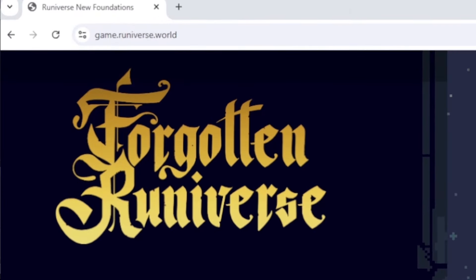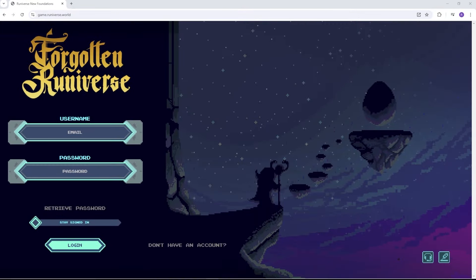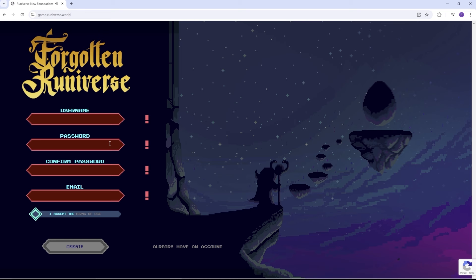To get started, head to game.runiverse.world and create an account. All you need is an email address and the game plays directly in your browser, so you don't need to download anything.